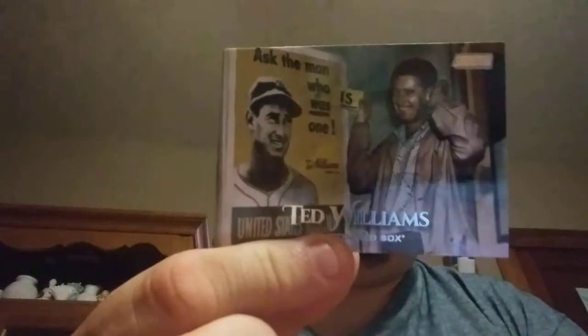Pack two. Let's see what we've got here. We've got the security tag. All right, card number one. What do we got? Oh, this is good — I was looking for this one. Mr. Ted Williams. Very nice.